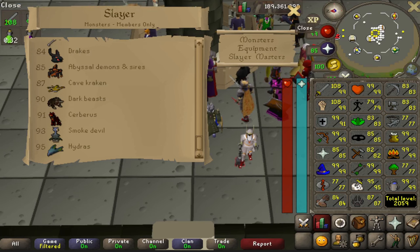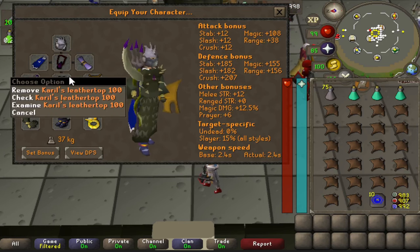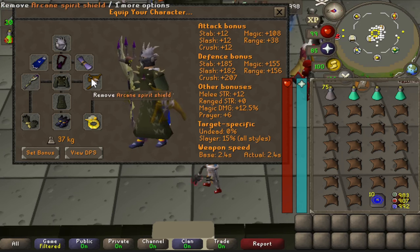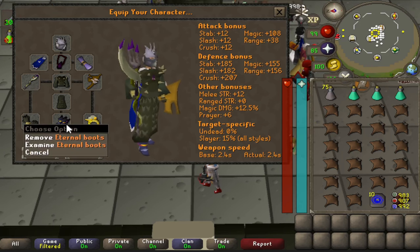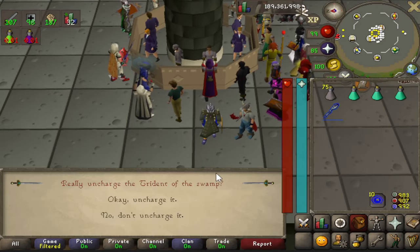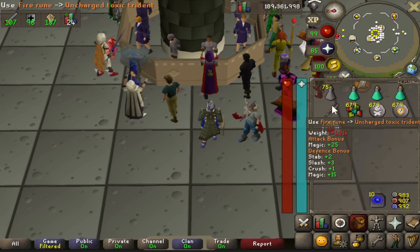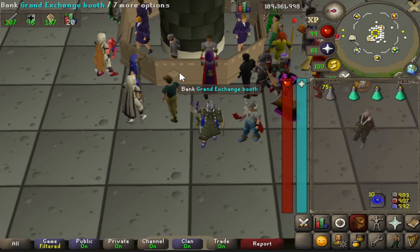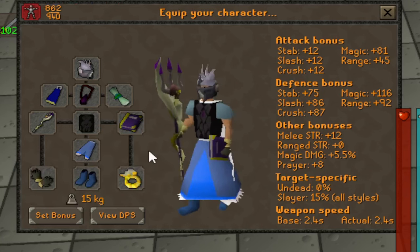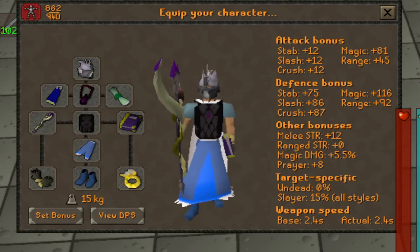Our last AFK boss requires 87 Slayer — the Kraken. Bring mage defense and offensive gear since Kraken uses typeless attacks, meaning overhead prayers have no effect. I brought an Arcane Shield, Seers Ring, Eternal boots, Barrows gloves, the Occult necklace, and a blessing. For your mage weapon use the Trident, which costs one Zulrah scale, one death rune, one chaos rune, and five fire runes per charge. Alternatively, budget gear like a God book and mystic robes works, but at 87 Slayer you should have enough GP for most of the setup.